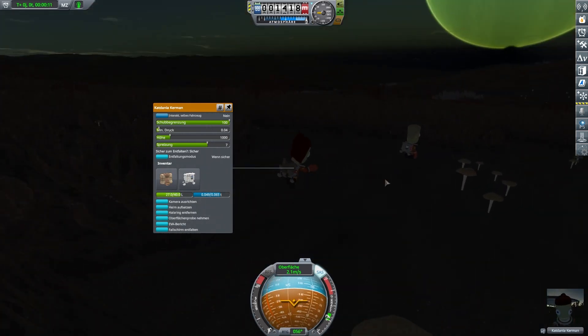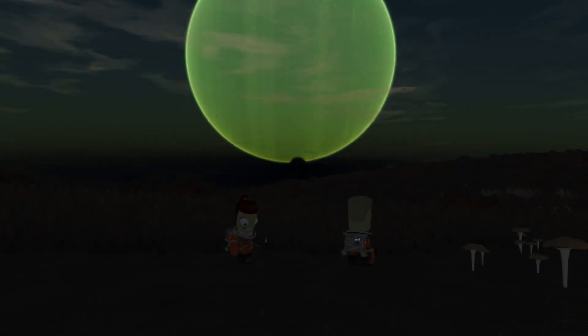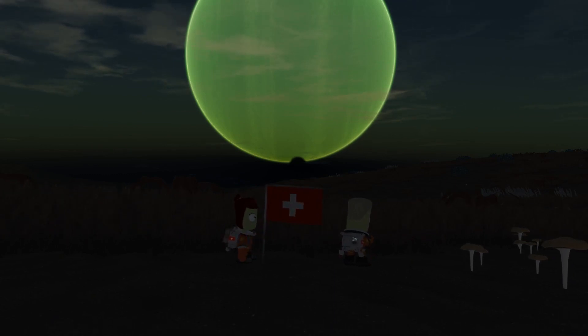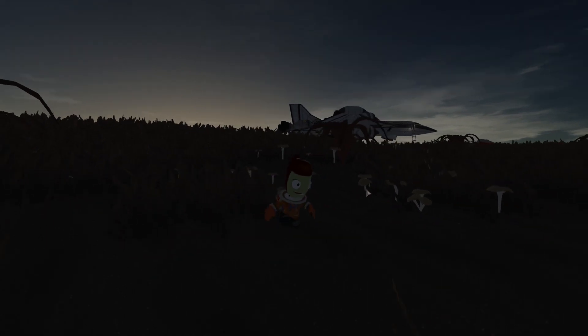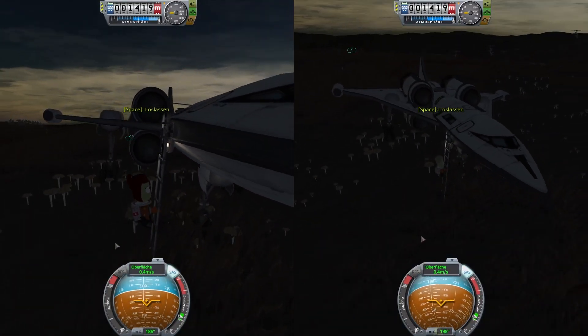We have landed, and here I noticed that for next time I should optimize the craft. But first, let's plant a flag — proud Swiss flag out. For next time I could optimize the craft so that instead of this crew compartment behind the cockpit, it has a cargo bay where a rover can be stored, because missions with a rover are always cooler than missions without a rover.